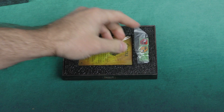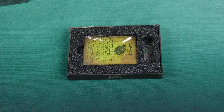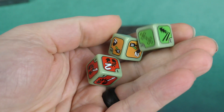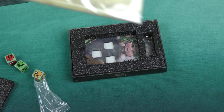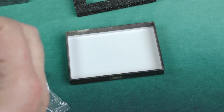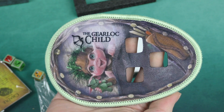This has familiar packaging for Chip Theory fans. Here we've got our three custom dice. They have the similar look and iconography to Too Many Bones dice that you may have come across if you've played the game before. These are always custom screen printed dice. Here we've got our cards, and here we've got our little neoprene Gear Lock Child mat. Let's get this out of the packaging for a closer look. Here we go — the Gear Lock Child.